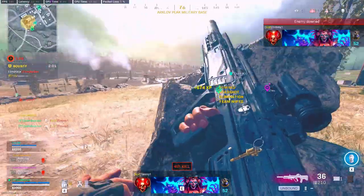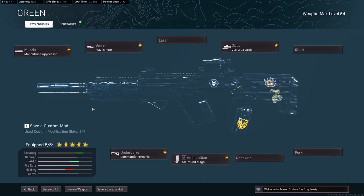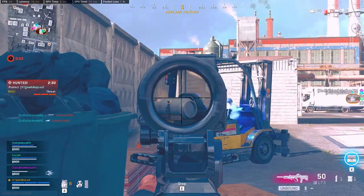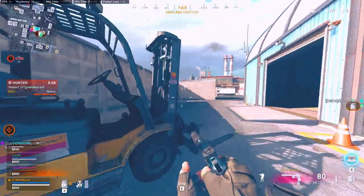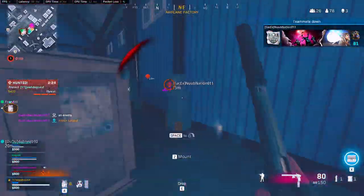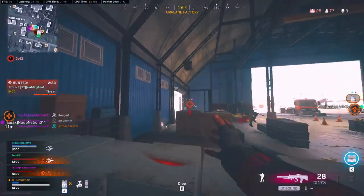So the first loadout I'm going to be talking about is the Ram 7. What I'm running on the Ram 7 is the Mono Suppressor, FSS Ranger, VOK Optic, Command Foregrip, and the 50-round mags. The Ram 7 is a great all-around gun — you can use it for sniper support or as a main AR, which is what we're trying to do to replace the Amex. The Ram 7 has an amazing TTK and a relatively easy recoil, though it does recoil to the left instead of to the right like most weapons in Warzone.